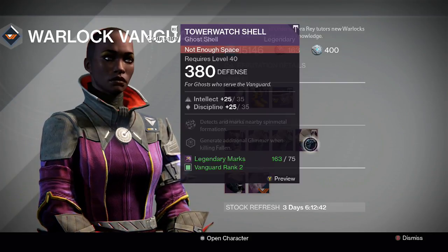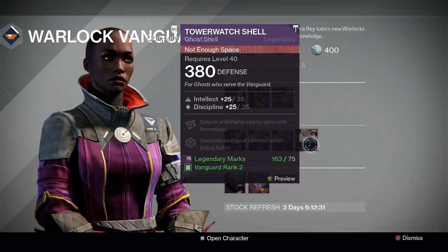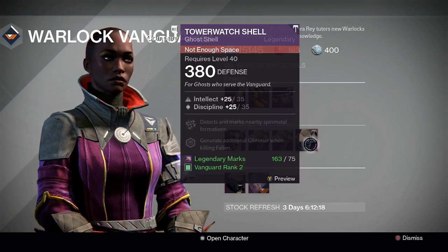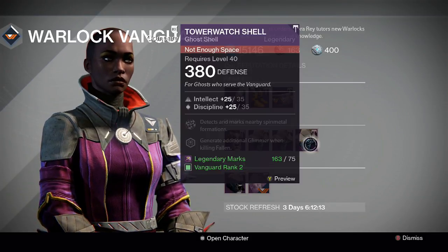The Dread Explorer Shell is the perfect shell for Rise of Iron — if you like running the Wrath of the Machine raid, the Cosmodrome, or the Plaguelands, this is the shell to have. Perfect roll intellect/discipline, Spin Metal Sensor for Earth materials, and Ether Seeds for additional glimmer when killing Fallen. If you don't have a Dread Explorer Shell, pick this up — it's exactly the same roll for 75 legendary marks, definitely well worth it.